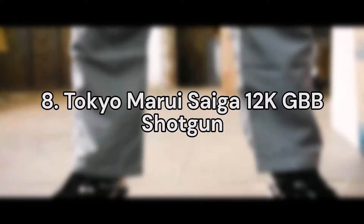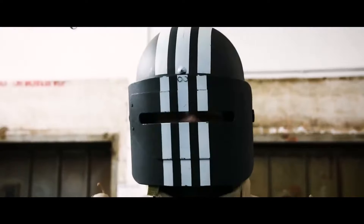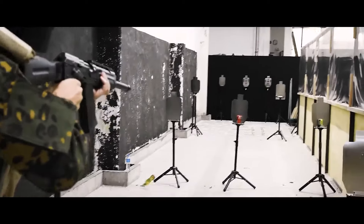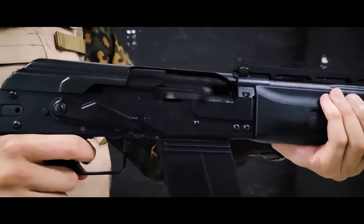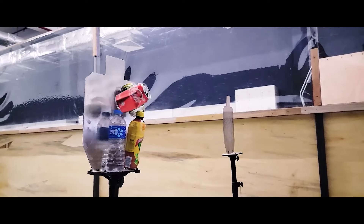Number 8. The Tokumori Saiga 12K GBB Shotgun. The Tokumori Saiga 12K gas airsoft shotgun is possibly the most unique airsoft gun at the moment, being the first-ever semi-automatic gas blowback tri-shot airsoft shotgun. The Tokumori Saiga 12K is a faithful replica of the real steel Saiga 12. This gas airsoft shotgun fires semi-automatic, and on each trigger pull fires 3 BBs at the same time.